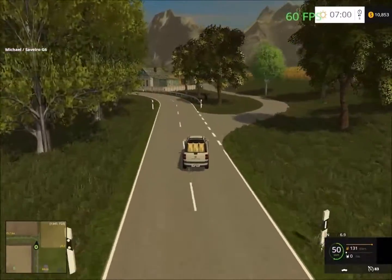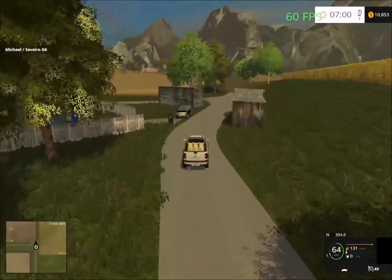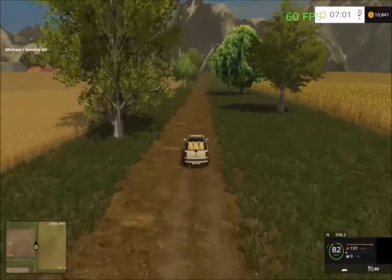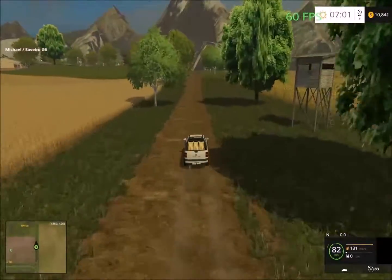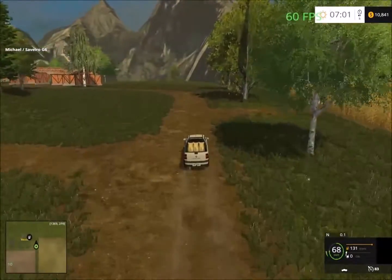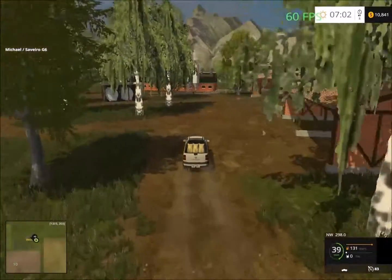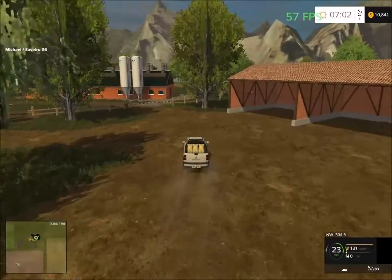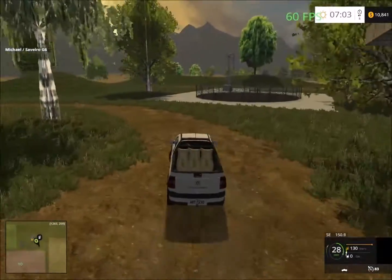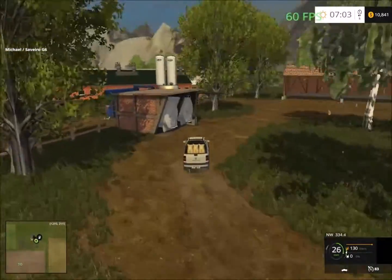We exit this road as it takes us up north. We continue on the dirt road and it looks like there's a second farm up here. We have some parking sheds and more storage. Up ahead is the livestock area — the cow facilities. There must be a gate somewhere... and there it is.